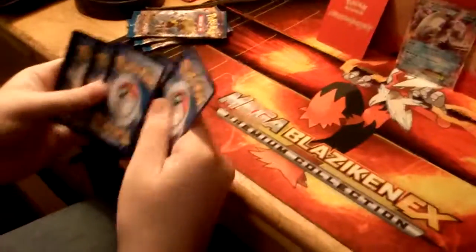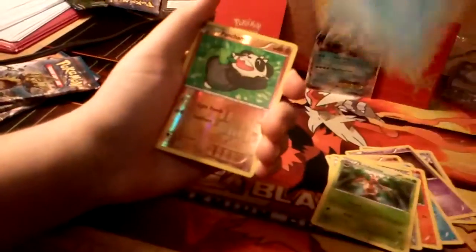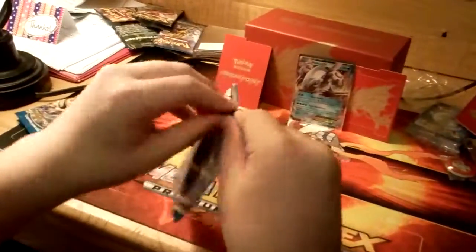We have the new code cards, so the idea is that we're going to get nothing. Hopefully I can get a Fighting Fury Belt, because I don't have any of them and those are great to run with any EX. But we have Glameow, Phantump, Gible, Shellder, Growlithe, Max Elixir, Kricketune, Cloyster, Reverse Pancham, and Irregular Rare Sabre-tooth. I'm starting to believe that the myth is actually true — old code cards means good cards, and new code cards means bad cards.